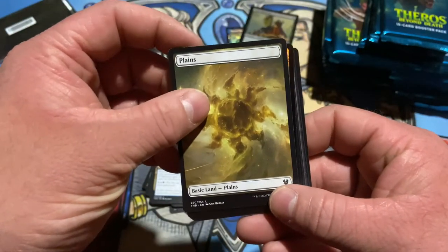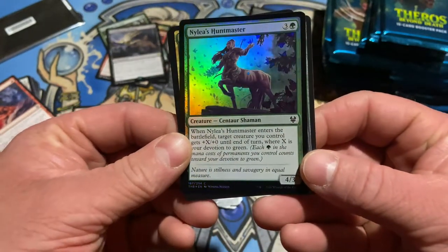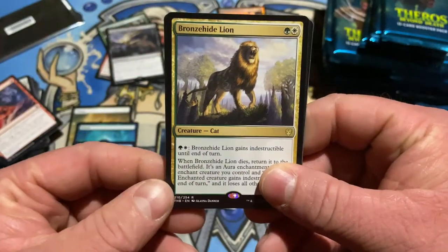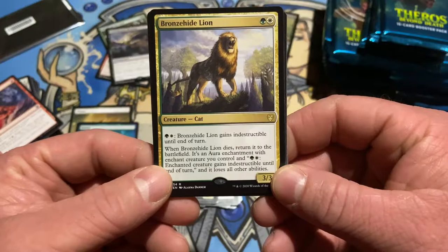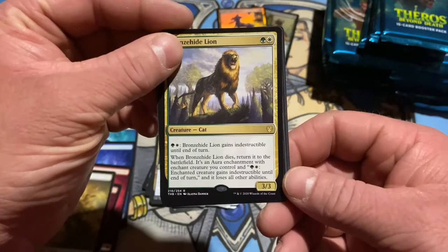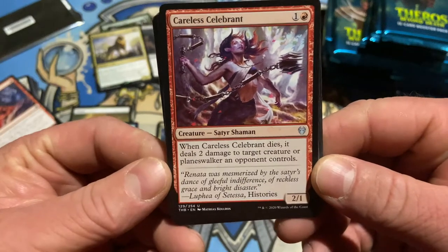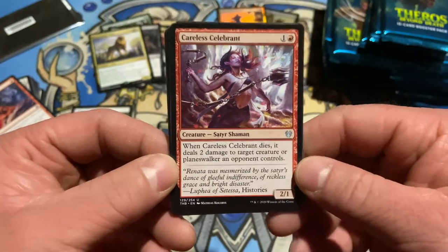Is swamp the hardest full art land to get? Got another foil. More foils and we got full art swamps. When this enters the battlefield, target creature you control gets plus X, plus zero where X is your devotion. Devotion is back, folks! And we got the Bronze Hide Lion — indestructible for green white until end of turn. If this lion does die, it comes back as an aura; enchanted creature you control taps for green white and gains indestructible and loses all abilities until end of turn.